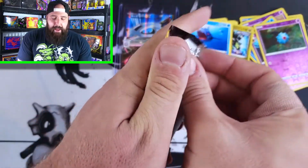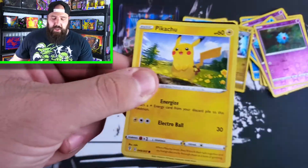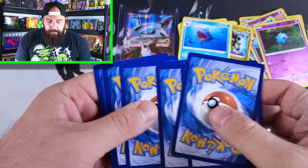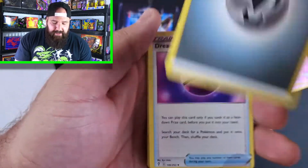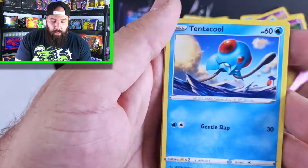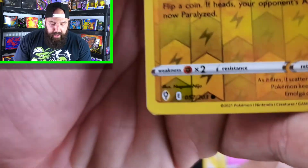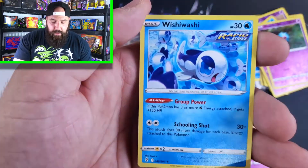Did I make a mistake leaving the Sylveon out? As we get into this final bonus pack — thank you all so much for watching. Definitely let me know if you go watch any of the other PokéTubers involved, I suggest you do. Steel Energy, Dream Ball, Zinnia's Resolve, Hippowdon, Pikachu, Lilipup, Emolga, Tentacool, Pumpkaboo. Reverse Holo Emolga — not a rare. And for the final card, non-holo Wishiwashi.